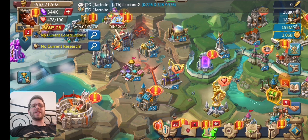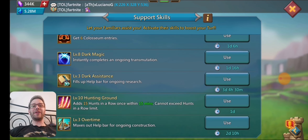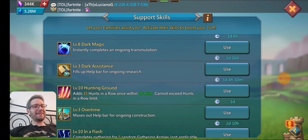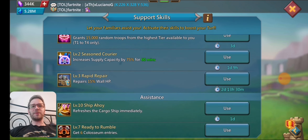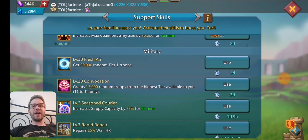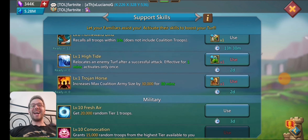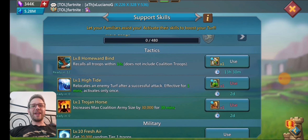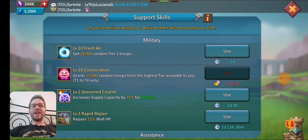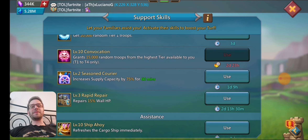It does have the familiar — so you might actually be able to do some level 4s, because this familiar adds 15 hunts, which is great for killing level 4s or 5s. It also has the level 10 familiar that grants your highest troops — click that and you just get 15,000 free tier 4 troops. It has a ton of familiars: the griffin, the tidal titan, the trojan, fresh air, and conviction, which gives random tier 4 troops — that's awesome, though sometimes you do get siege.